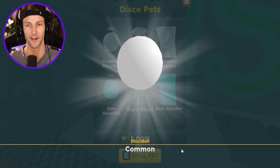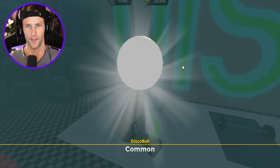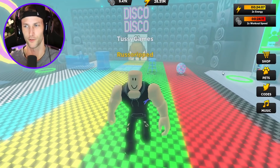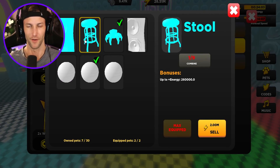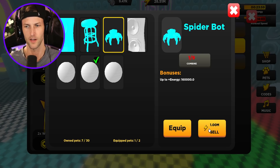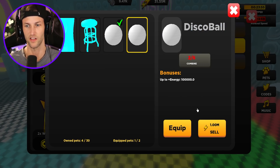There we go — it was giving me everything but the stool. I think it just knows what you have. Well, we are going to sell the spider bot. Yeah, we don't need any of this stuff. We are done with the pets until we get to the next land. Now it's time to go back to the old farm land.